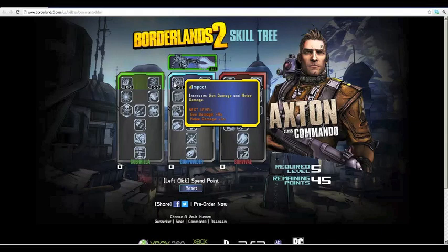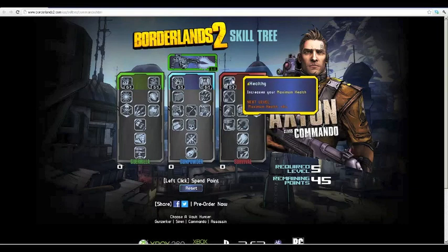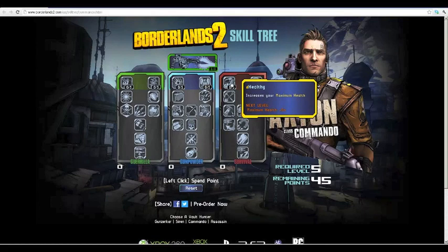Aced increases your weapon swap speed and aim speed, and your movement speed is also increased while aiming — 14% weapon swap speed, 14% aim speed, and 7% movement speed per level. That is very helpful given how many sights there are in Borderlands 2, allowing you to see almost everything going on in a fight. Being able to move faster and still aim down sights faster is great, especially for how easily you can unlock it.